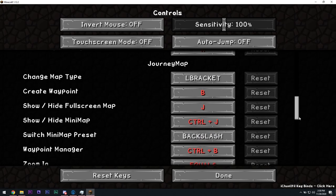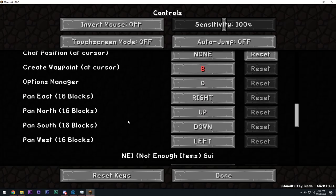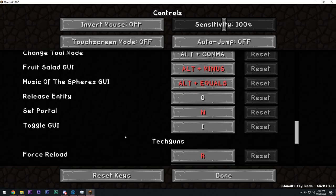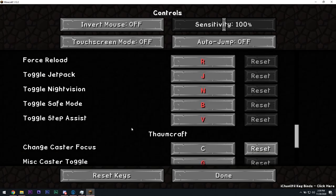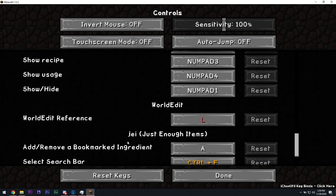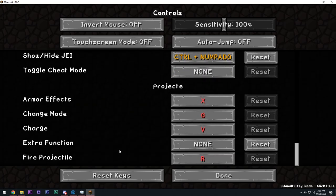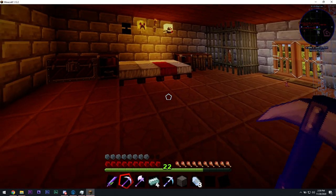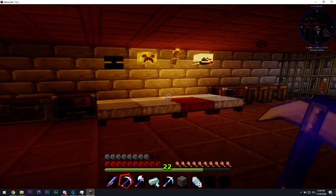I have an ender anchor on the other side — now I can infinitely pump in lava from the nether, provided I make the ender tanks. Let me look up ender tanks here. I need blaze rods and a cauldron. Do we have blaze rods? We do — okay, we have blaze rods. I'll just EMC all this diorite too.